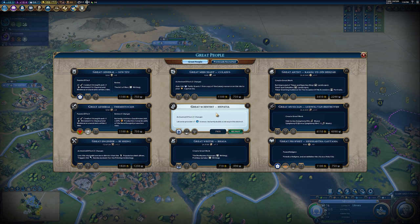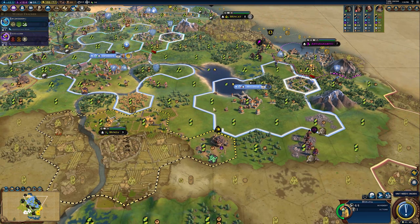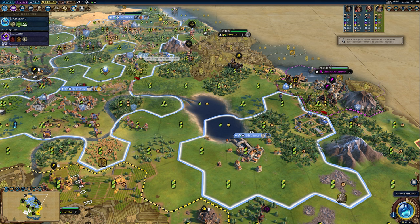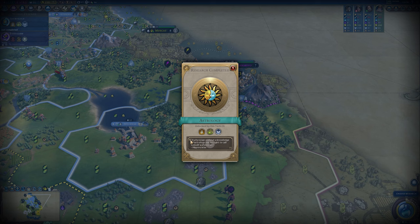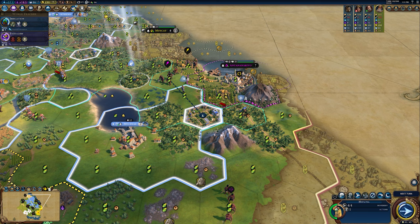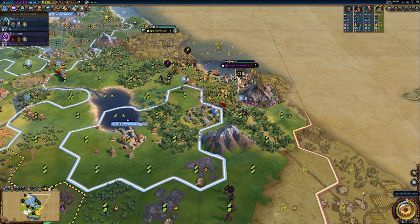This great scientist provides plus one science in libraries and instantly builds a library within a campus district — insanely powerful. I'm going to send him somewhere I have a campus without a library to get maximum value. We just completed a campus without a library, so I'll race the great scientist there. When activated, he'll instantly build a library in that city, completing it eight turns ahead of schedule, and give plus one science to all of our libraries. Watch as our science instantly jumps up.